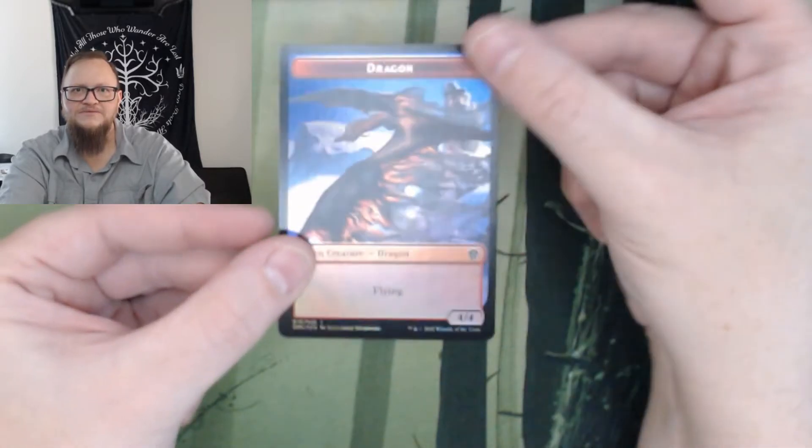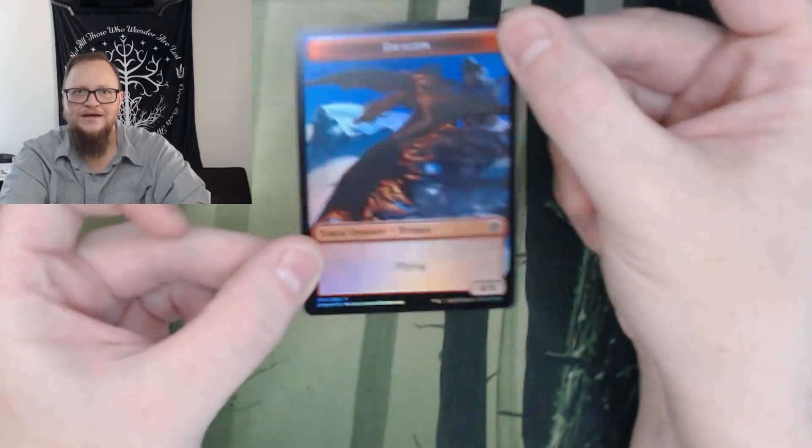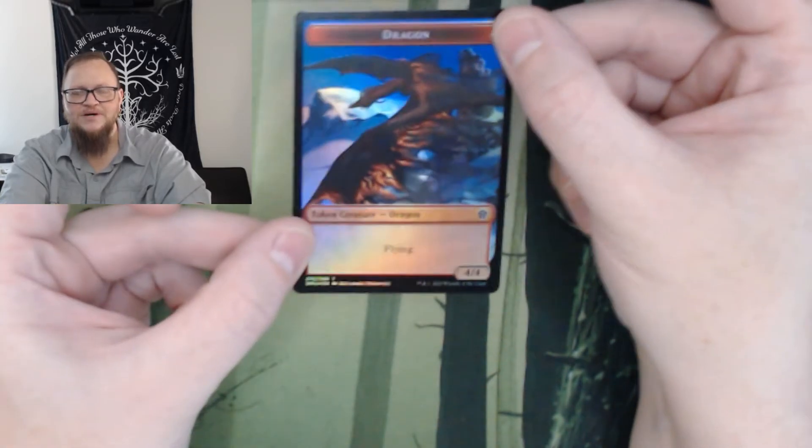Bird Token with a Dragon on the back. I am going to make use of you, Dragon Token. Yes, I am. You're going in with the Dragon Deck — well, not in the deck, but something's going to make you in the Dragon Deck. All right, everybody. That's the end of that pack.